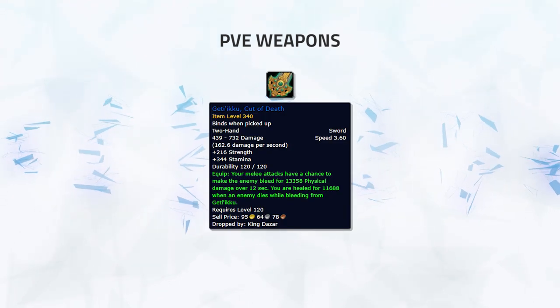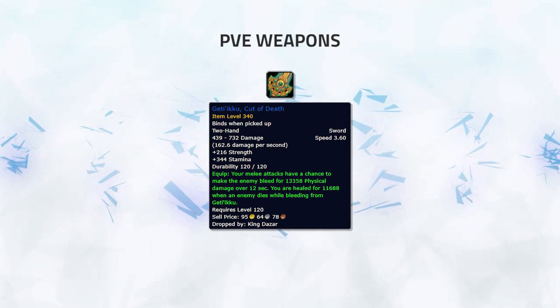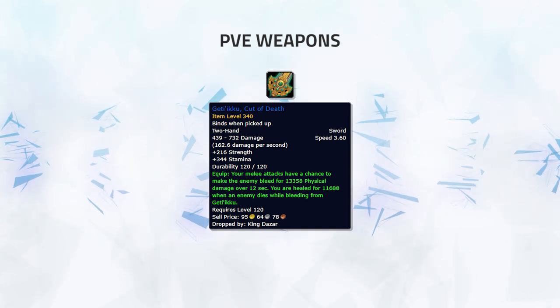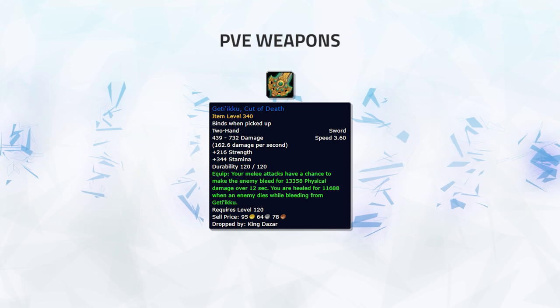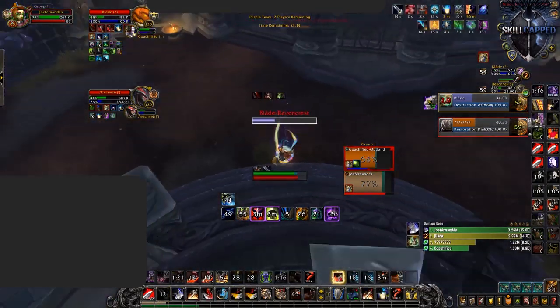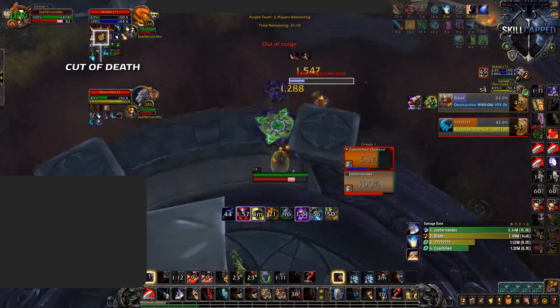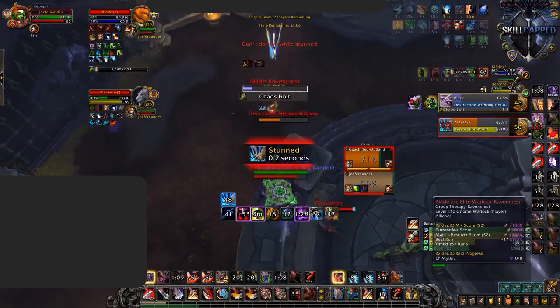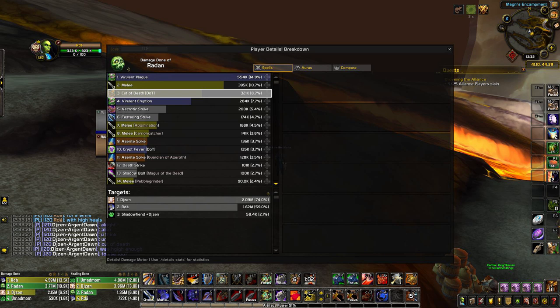Cut of Death is a beastly two-handed weapon widely known as the best two-hander in the game, making it best in slot for all two-handed melee DPS players. The 430 item level version surpasses all 440 item level weapons. It deals great damage in the form of an undispellable DoT, making it largely unavoidable and adding constant pressure. Against a Destro Warlock and Resto Druid — usually a difficult comp to kill early — the Cut of Death procs on the Warlock at a crucial moment, helping secure an easy kill. It typically does 6–10% of your total damage done, though it is highly random with how much it procs.